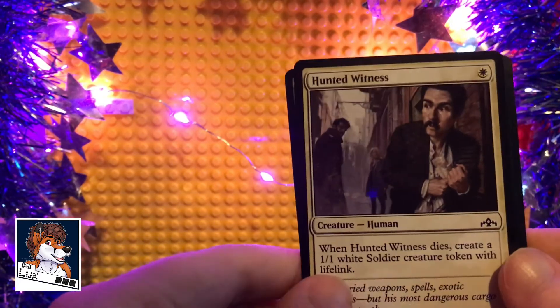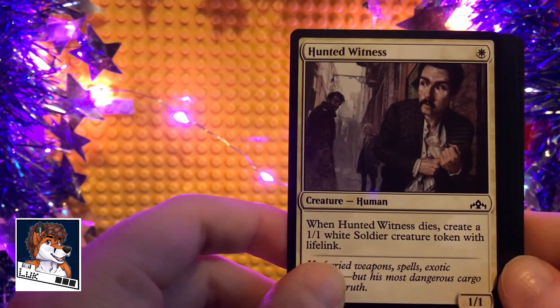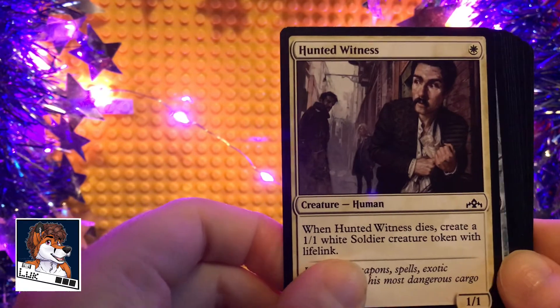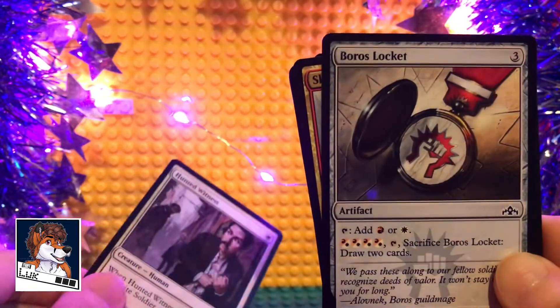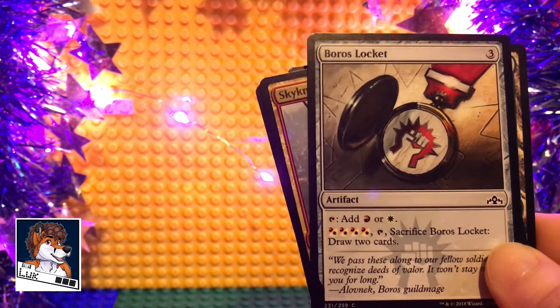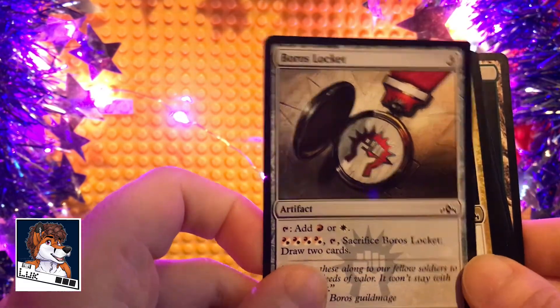Hunted Witness — when Hunted Witness dies, create a 1/1 white Soldier creature token with Lifelink. Not bad, not bad. Boros Locket — an artifact, so you can add some mana there as well. Not too bad.